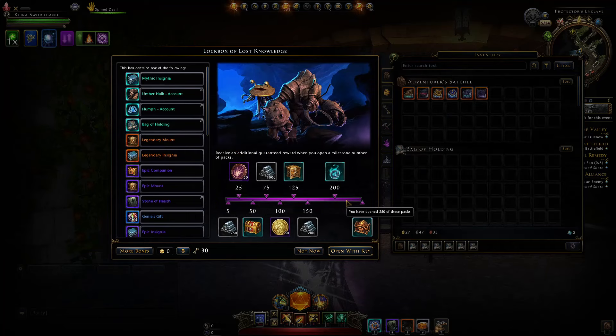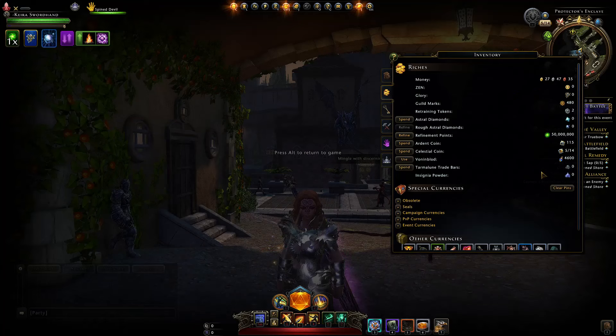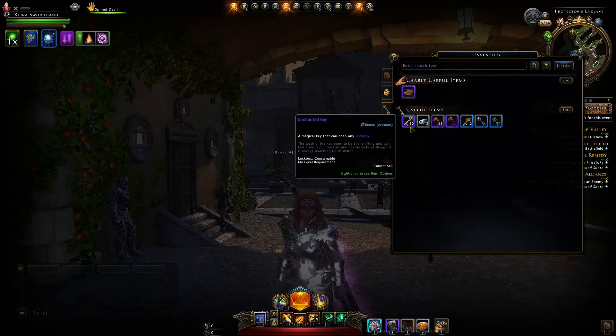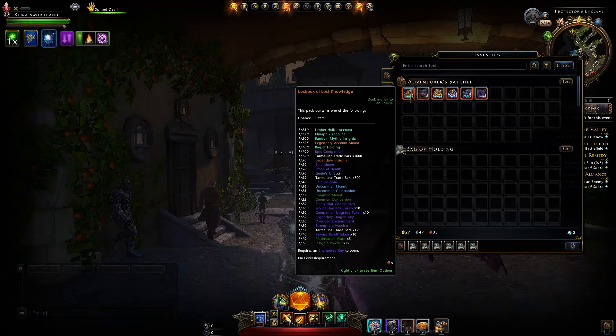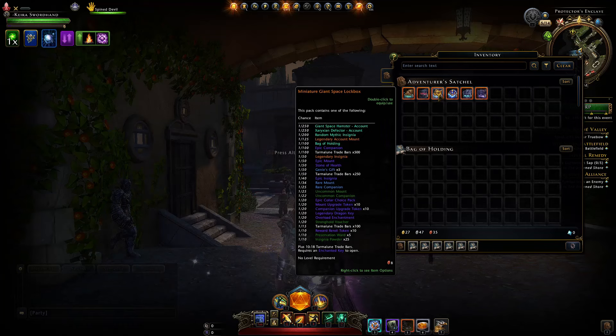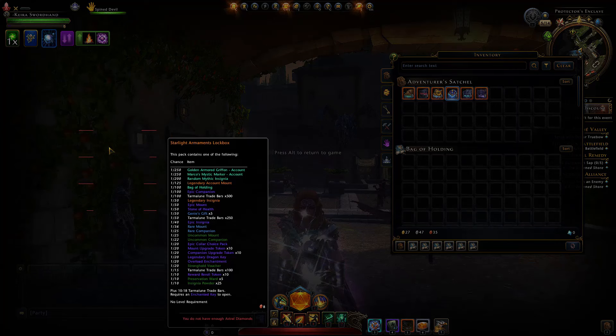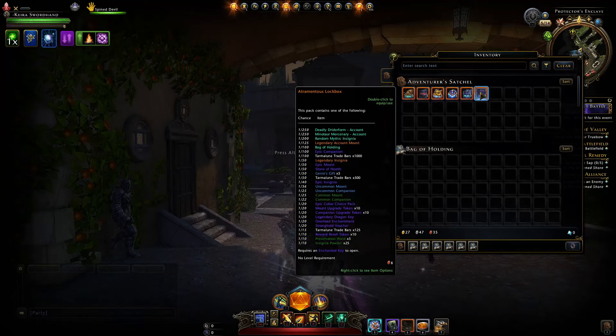That guaranteed 250 trade bars is the common feature across all the lock boxes right now. My progress is currently at zero, so this will be a true representation of spending 30 keys. You want the Lock Box of Lost Knowledge, the Lock Box of Shadowy Flight, the Miniature Giant Space Hamster Lock Box, the Starlight Armaments Lock Box — the current one available from the Wondrous Bazaar — the Lothian Lock Box, and the Attramentus Lock Box.